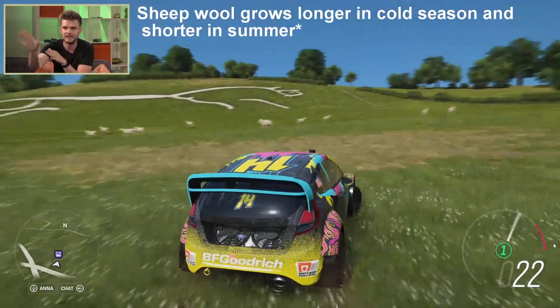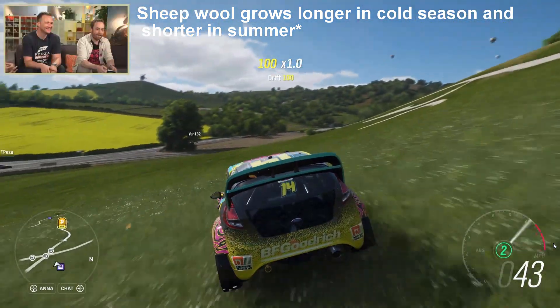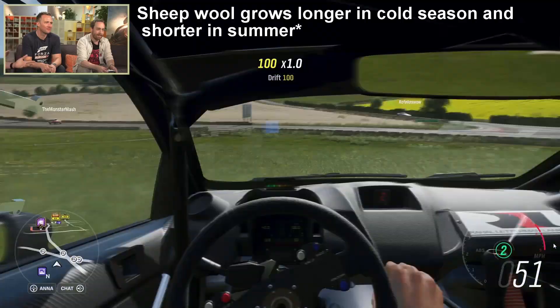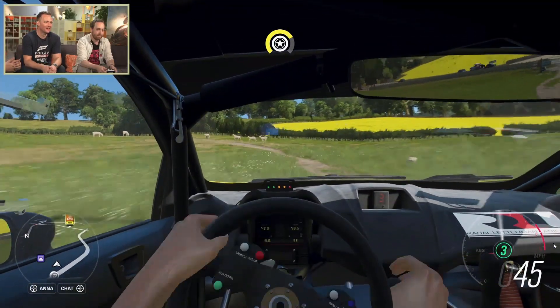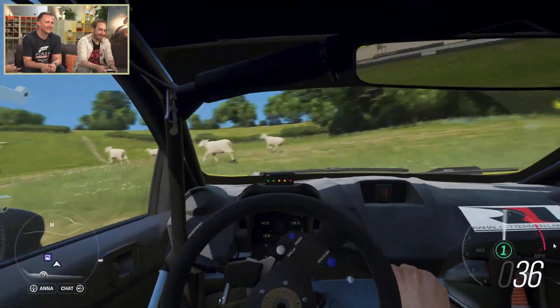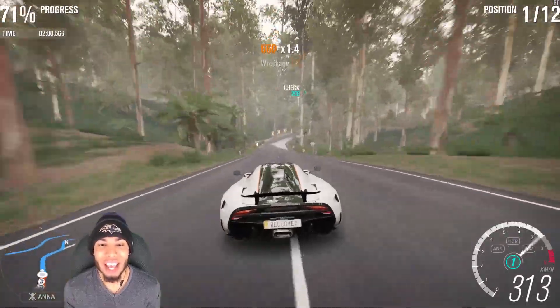Number five is the animals. The animals are also going to be included in online free roam. The confirmed animals so far include sheep, chicken, bunnies, and deer. There's also actually going to be 12 homes and 3 castles.